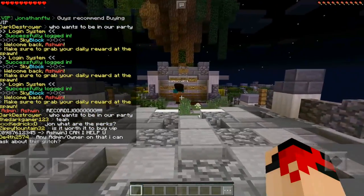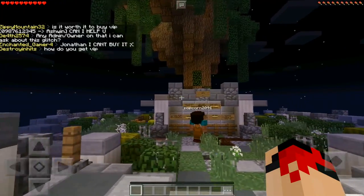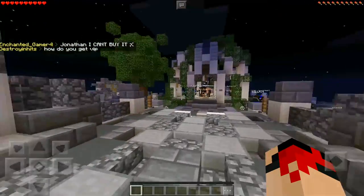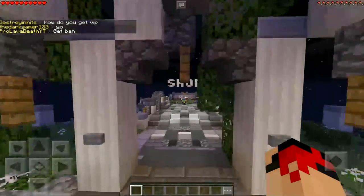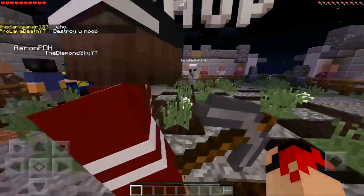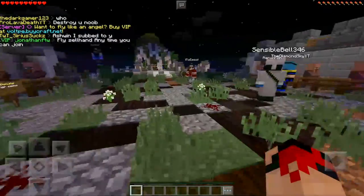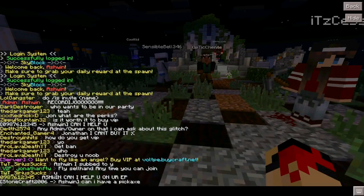The next mob we're going to be taking a look at is the Wither Skeleton Jockey. These jockeys can spawn in the overworld, but they have a 1 in 90 chance of spawning. They will spawn as a skeleton jockey, but when taken into the nether — meaning you need to do this in creative mode — when pushing it into the nether, you get a Wither Skeleton Jockey.